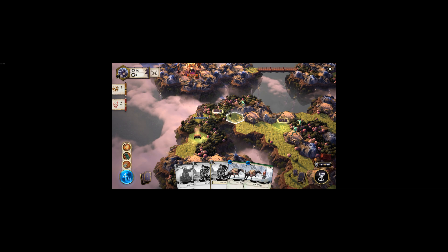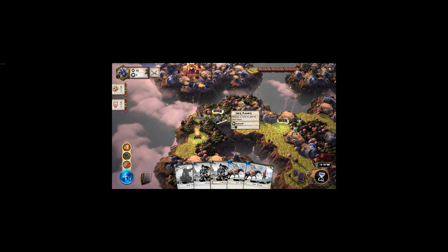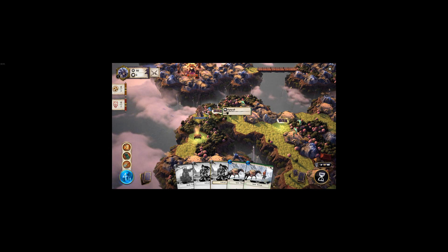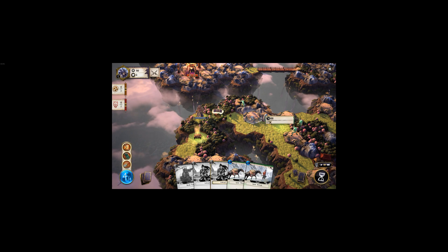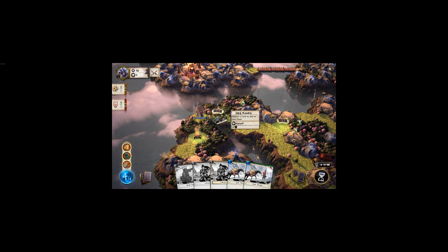This is a hex-based movement game. There are different tile types — the plain I'm on provides no effect. A forest tile gives you four defense if you're on it at the end of your turn, acting like armor. Hills give you three bonus attack, and mountains give two attack and four defense — the best tiles to be on, but they cost more energy to enter.